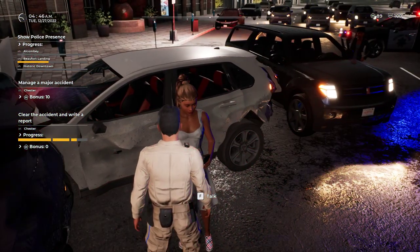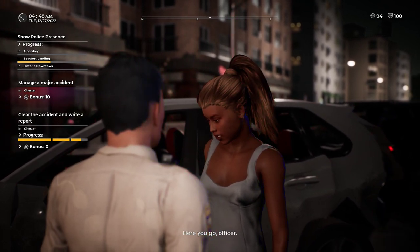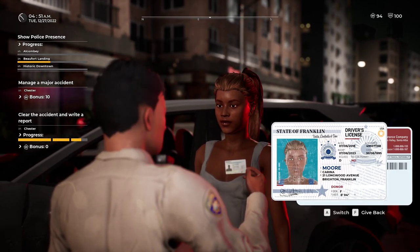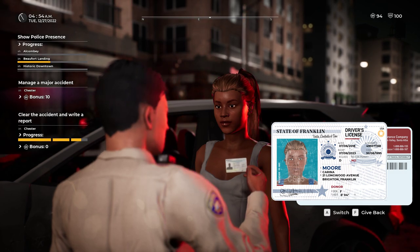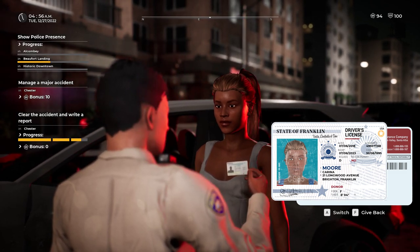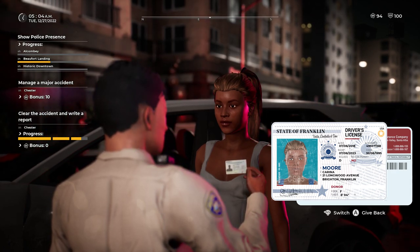Now I stop talking to him and go to the second driver. I have a rhythm, a routine — please show me your ID. I have a system so you're not running around skipping all over the place. Anytime you go to a traffic collision scene, you can handle it quickly. This is more Karina Moore. Press C key — registration invalid, littering, jaywalking. Nothing major, no open warrants.